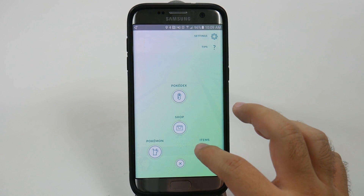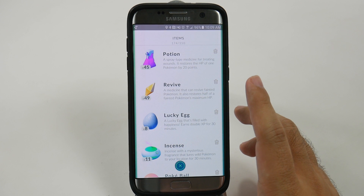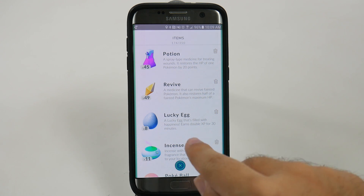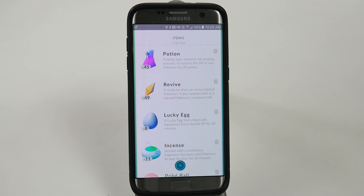So your item section is where you're going to find all your different things, and you'll find some Lucky Eggs along the way. I bought some just to show you guys how this works, but basically you only get this for 30 minutes, and this is when you want to use it.